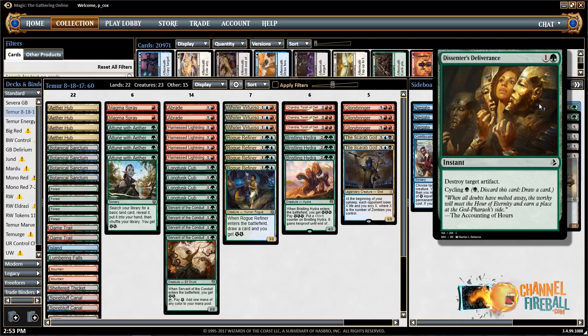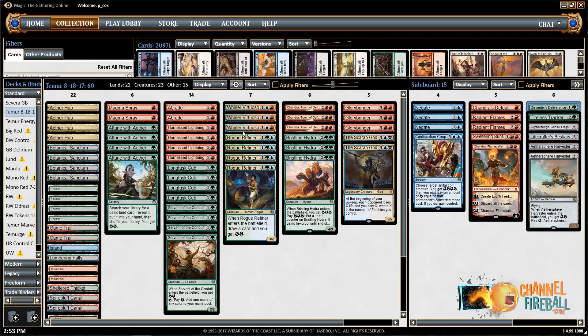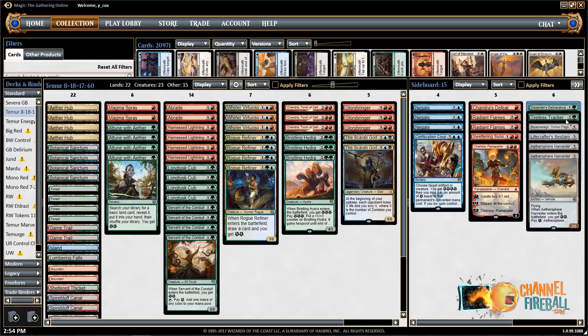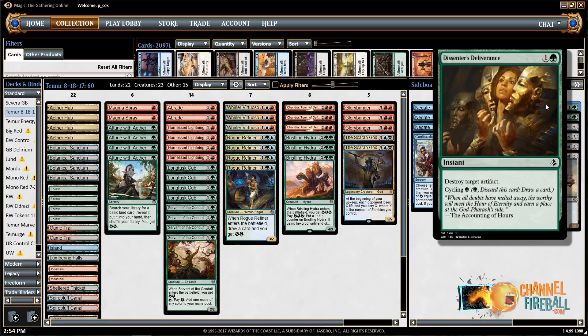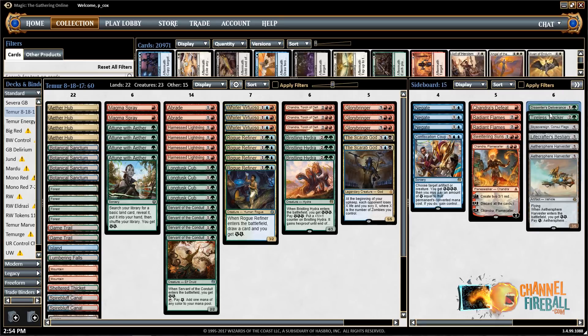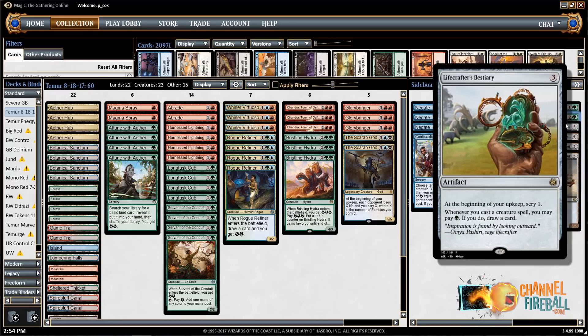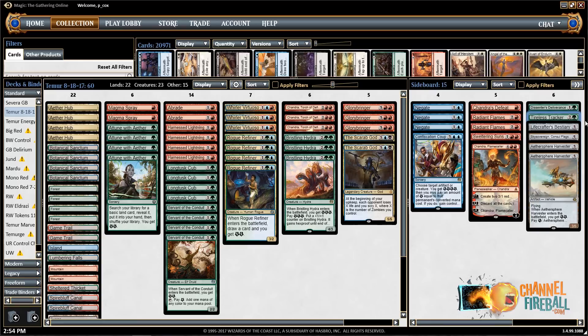Censure's Deliverance — this might just be too greedy not to play alongside Abrade. My basic thought is that against control, you don't necessarily want to leave in a bunch of removal spells, but you do have to kill their Gearhulk when they play it. So this lets you have a flexible card you can just cycle away if you don't have any gas and they haven't played a target for it.